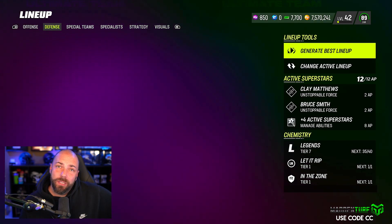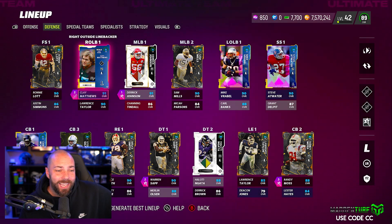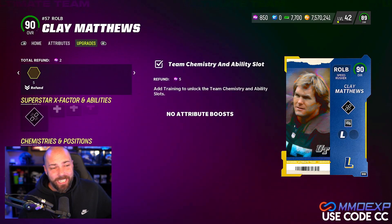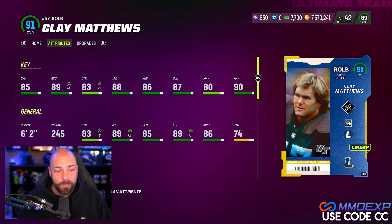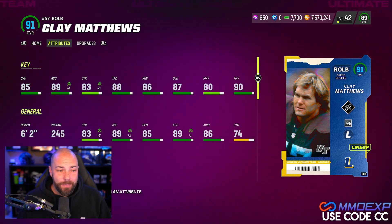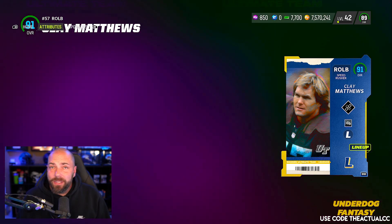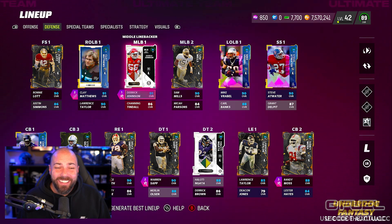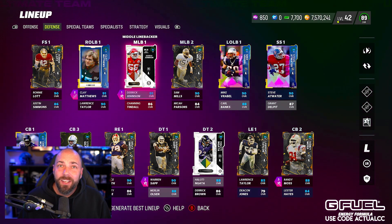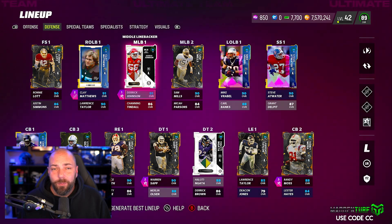Good offense — what about the defense? Ronnie Lott, legend. Play Matthews LTD — he gets Double or Nothing for two, which is a discount, so that's why we want him. I don't know how good of a card he is yet, but he's got 90 finesse move and he gets an AP discount, so that's good. Derek Johnson, one AP Lurker. I think Lurker does work really well this year, and having linebackers on the field is very helpful against the run.